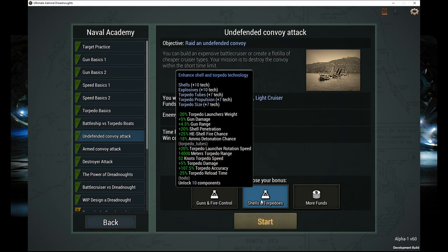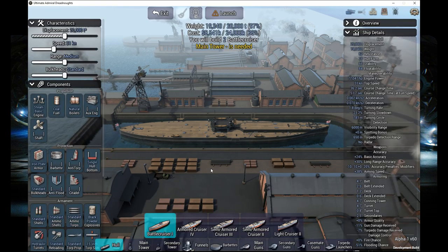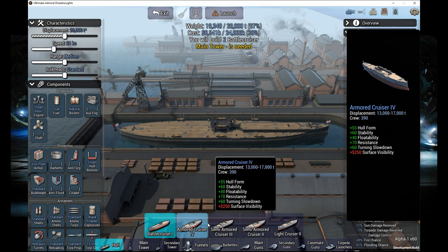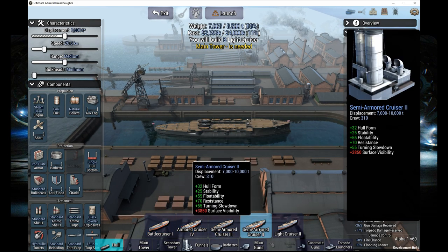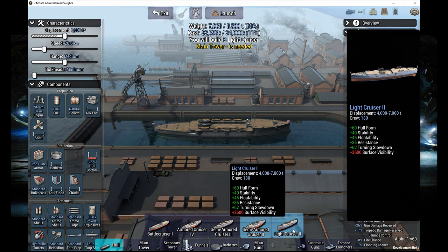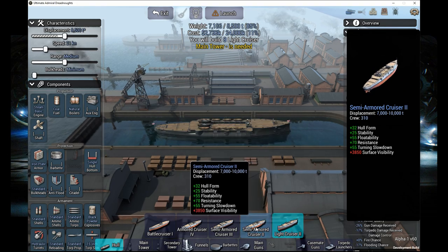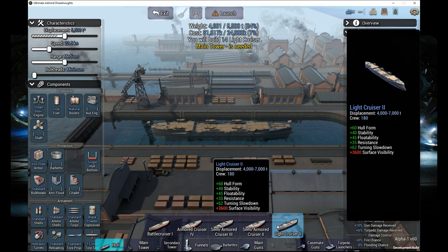I'm thinking this time around, do the shells and torpedo. I'm going to skip the battlecruiser this time. We're going to go for the cheapest ship we can get and just use a lot of them.